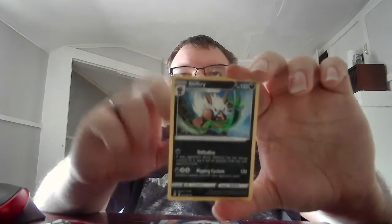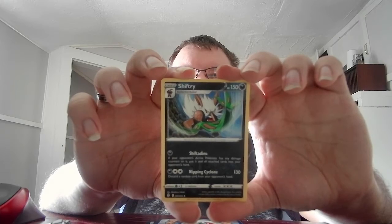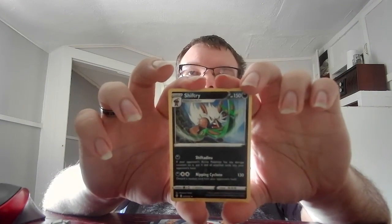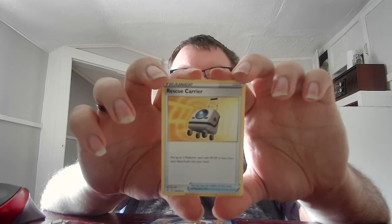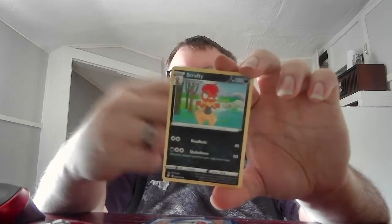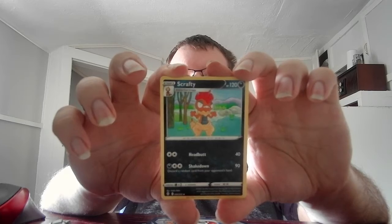We got Pumpkaboo — this one is a Reverse Holo. Stage 2 Shiftry, HP 150, Dark. Shift ability — if you want to add to the one that has any damage counters on it, put it all on the card and all card statuses into your opponent's hand. Nipping Claws 130 — discard a random card from your opponent's hand. That's a very good card. Basic Dark Energy. Aroma Lady again. Trainer Item Rescue Carrier — put 2 Pokemon with 90 HP or less from your discard pile into your hand. Stage 2 Scrafty, HP 120, Dark. Headbutt 40. Shakedown — discard a random card from your opponent's hand. If no one has noticed up to this point, Dark cards usually mess with the way your opponent uses their cards. I have a Nickit in one of my decks that allows me to basically see your hand, put it back in your deck, shuffle it back in your deck, and then draw 3 cards. They basically can screw with anyone's strategy if they're just trying to draw cards.